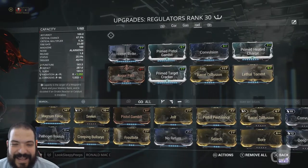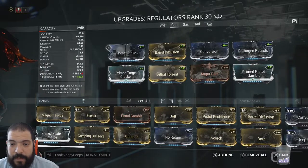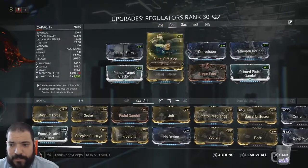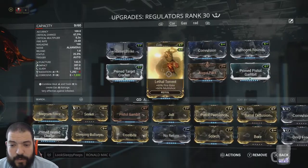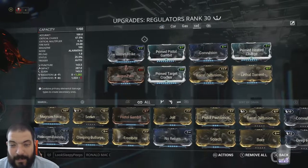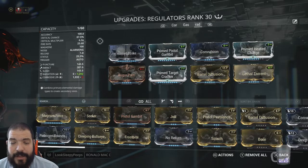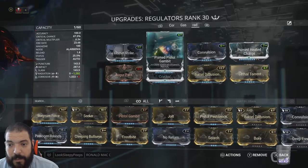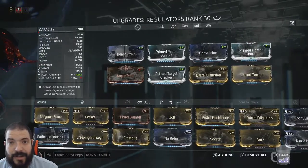This particular build is wrecking everything. I've got a corrosive build as well — with Hornet Strike, Barrel Diffusion, Convulsion, Pathogen Rounds, Prime Pistol Gambit, Augur Pact, Lethal Torrent, and Prime Target Cracker. Again, if you don't have the Prime ones, sort them out. But I'm finding Radiation against all enemies, with the extra damage, is doing miles better. Plus when I put the extra three ranks in on these mods, that's going to really help as well.